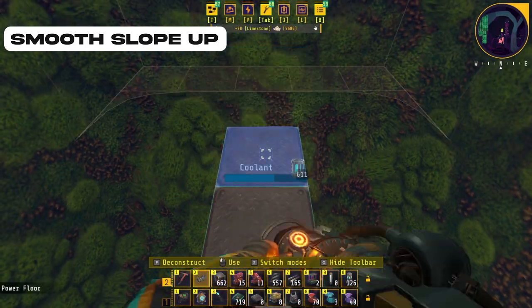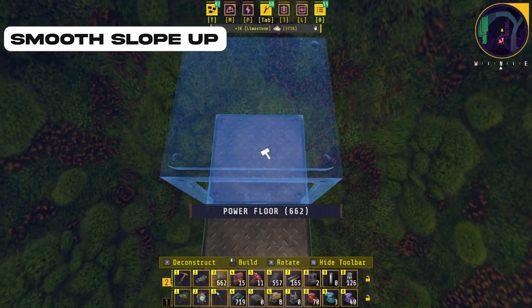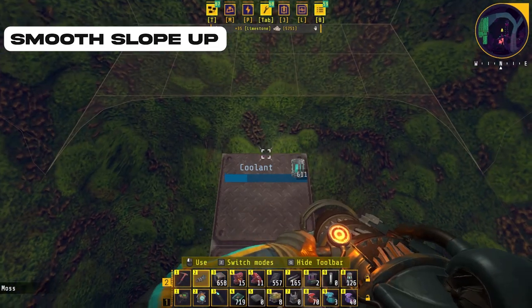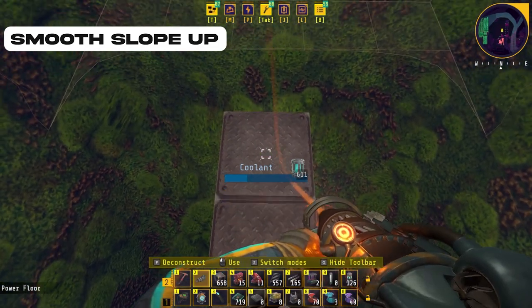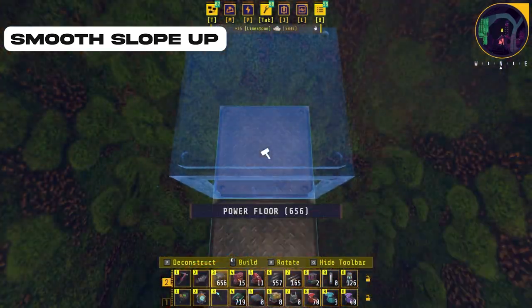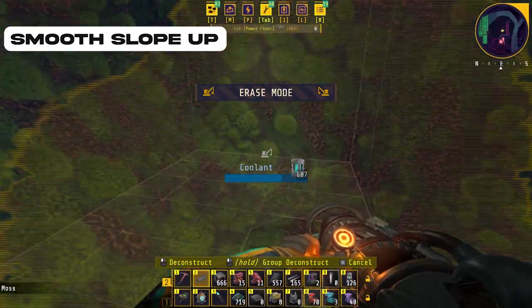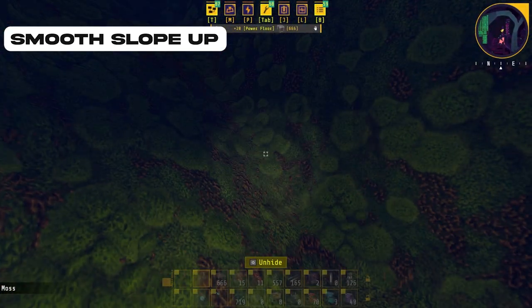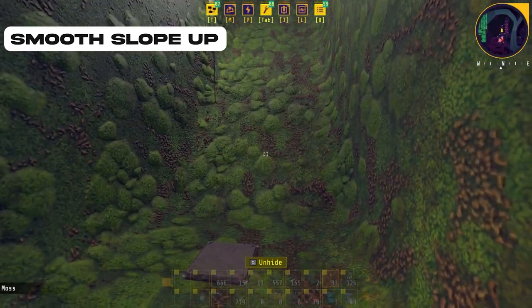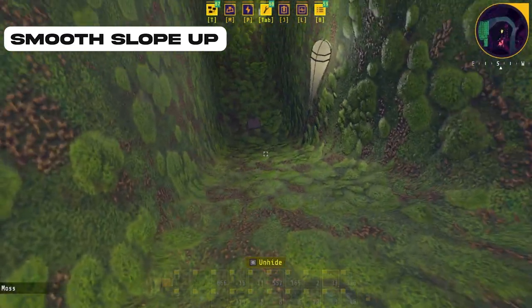Place power floors again in front, then look down at the one in front and repeat this process again. Sometimes this can be a little bit more difficult — sometimes I actually find going up a little bit easier than going down. Carry on the process and after going up for a while, get rid of all of the marker floors. As you can see, going up we can do exactly the same thing — put some lights down so we can see, and it's a nice big long smooth slope as well.